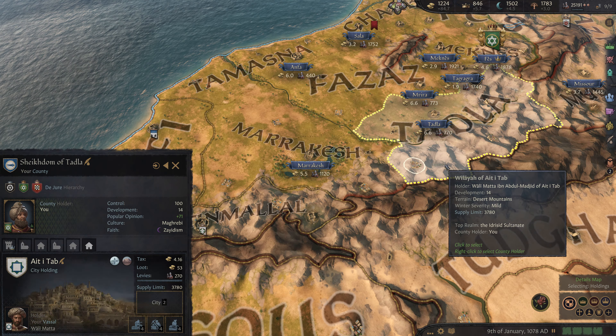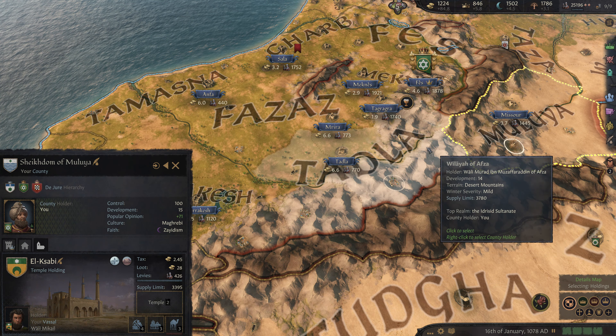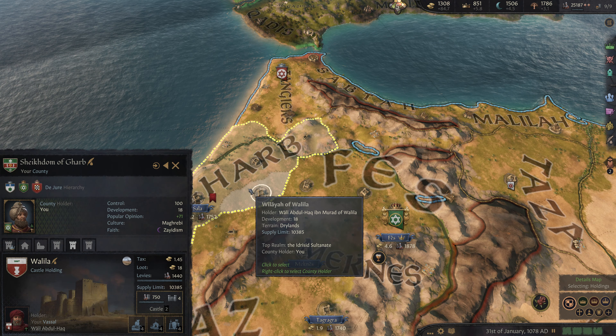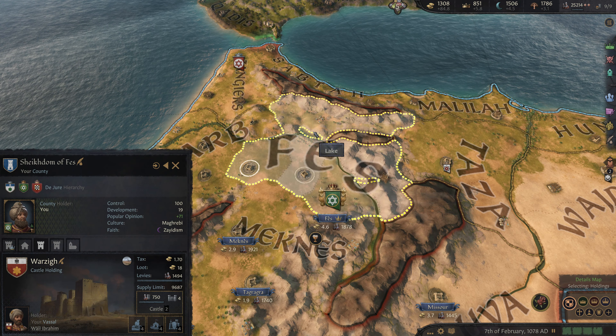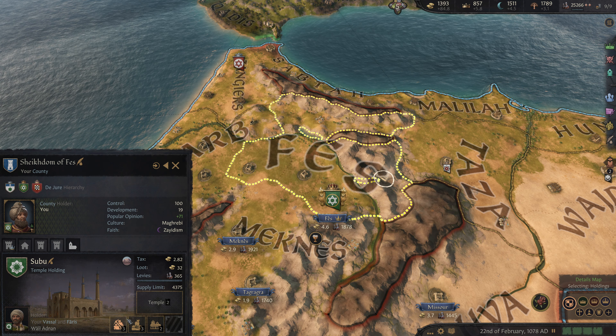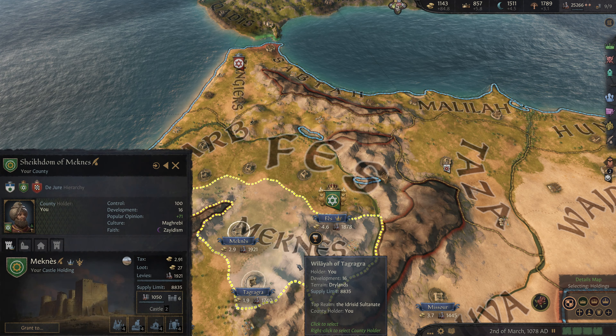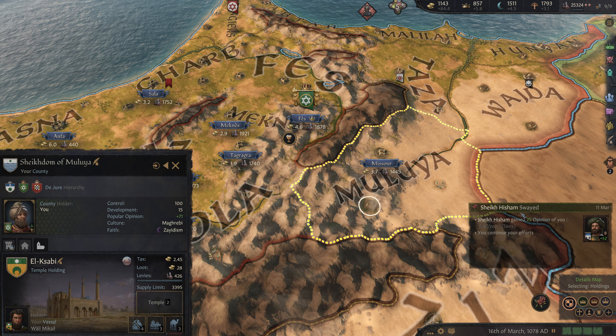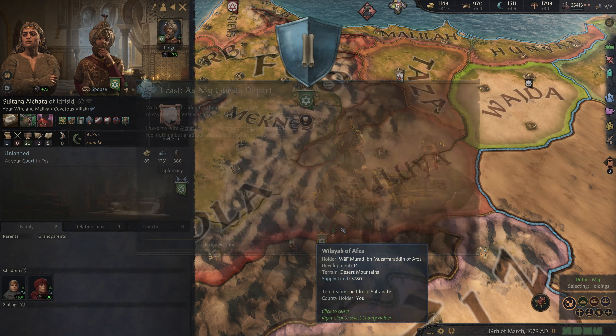We know that these down here are all maxed out. Everything in our economic duchy is fully maxed out. In our military duchy, everything should be mostly maxed out with the exception of this building, which actually just finished up. Let's go ahead and get another quarry started, as well as this down here which needs one more construction beyond the one it's building right now.